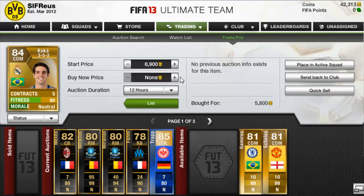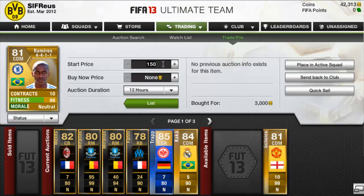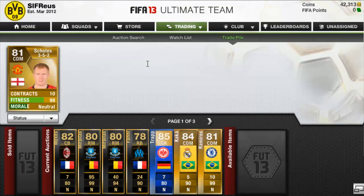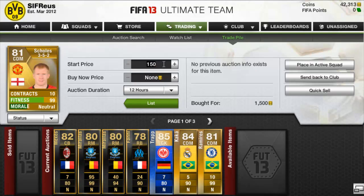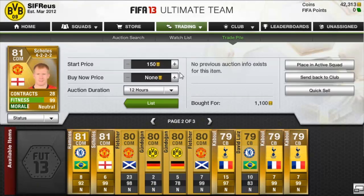We picked up a Ramirez CDM 4-4-1-1 for 3k, so we're only going to list that one up for 3,500 — just a little profit on him. Then we picked up a Pool Skulls 3-5-2 CDM for 1,500, and we're going to try and list this one up for 2k and 2.2k Buy Now. Then we picked up another Pool Skulls in a 4-2-2 CDM for 1,100, listing that up for 1.8k.